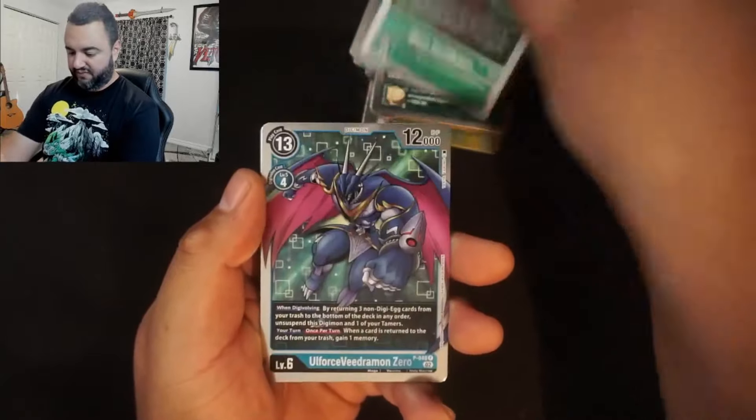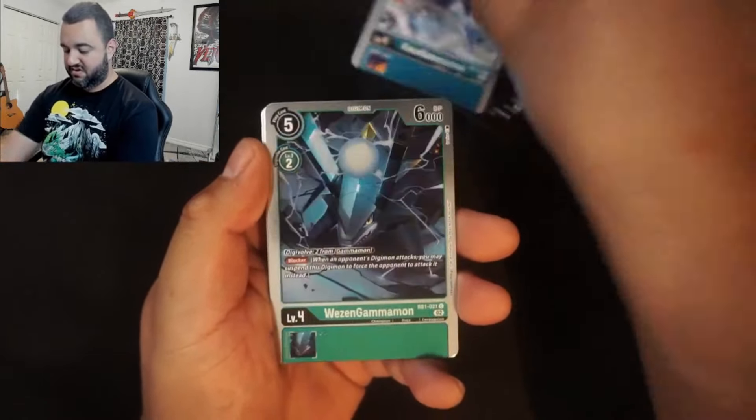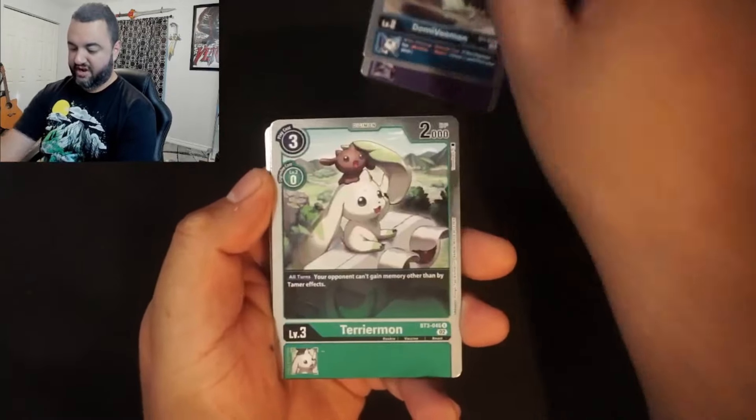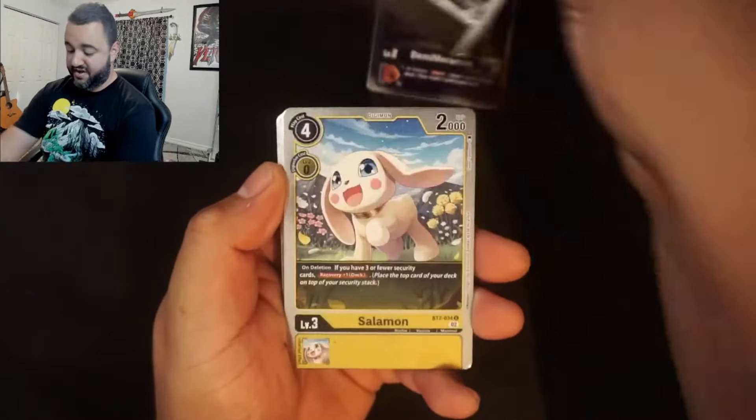So far we've pulled a secret rare, an alternative art secret rare, got a Jellymon box topper, and pulled another alternative art. As far as pull rates go, this is pretty good. But the cards' value — here's another one holding about 60 cents — and the rest of the super rares I keep pulling are all worth 15 cents or less. I'm not doing a price check on every single pack; I only put prices on the cards that actually matter.